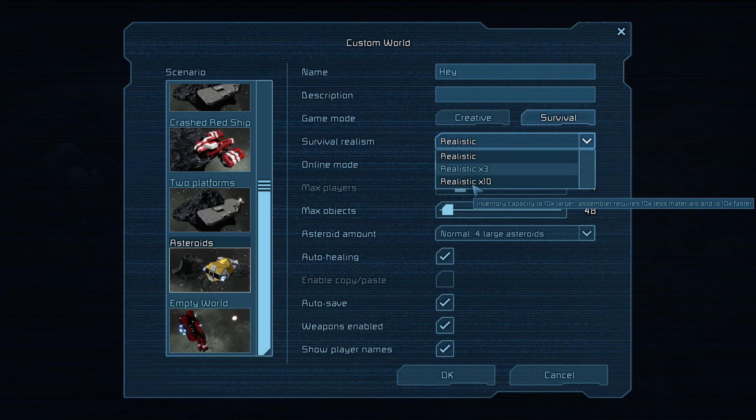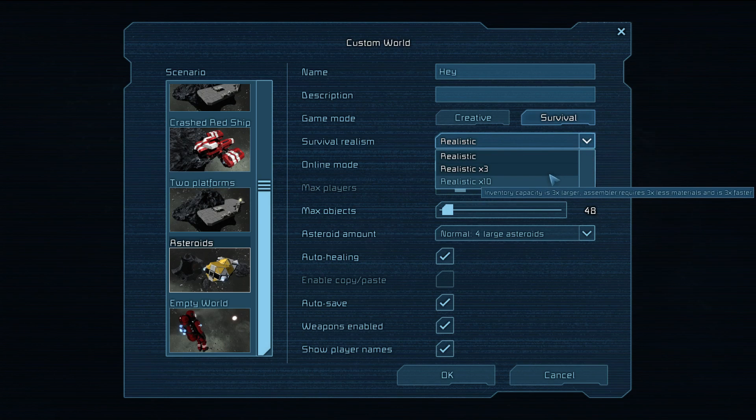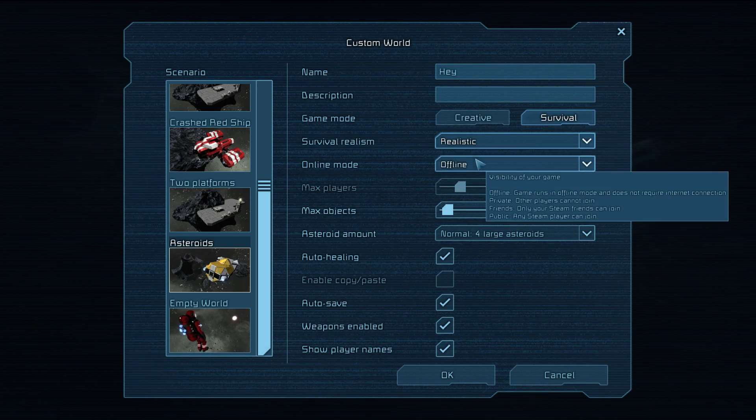10x is probably too much. I've talked to the developers and most of us agree we'd like to see more advanced sliders — so you can say hey, I want more inventory but keep 1x speeds and processing, and maybe less materials. There are things I like about 3x but things I'd prefer to keep at 1x. There will be some finer tuning down the road.